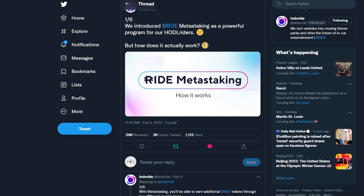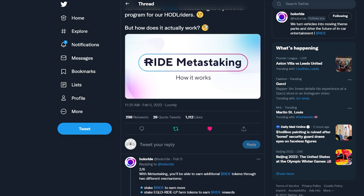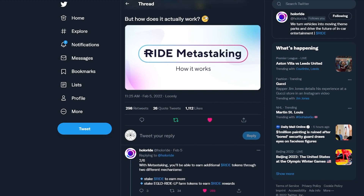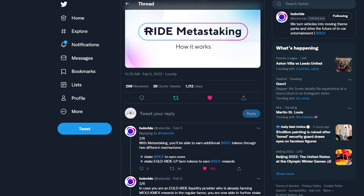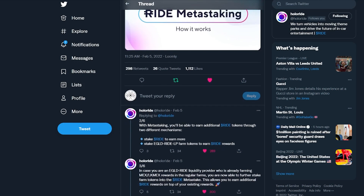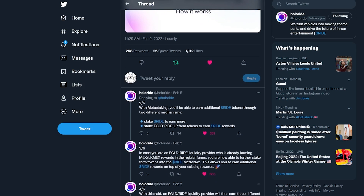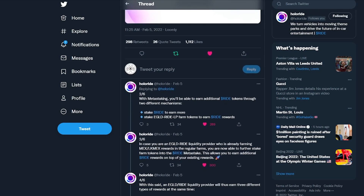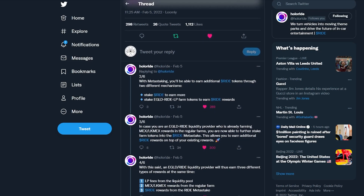There is however a third option which is the so-called meter staking for the new RIDE token which was listed in November. Meter staking will allow users of the Maya Exchange to earn three different types of rewards: the LP fees from the liquidity pool, Max and Locked Max rewards from the regular farm, and thirdly RIDE rewards from the RIDE meter stake.